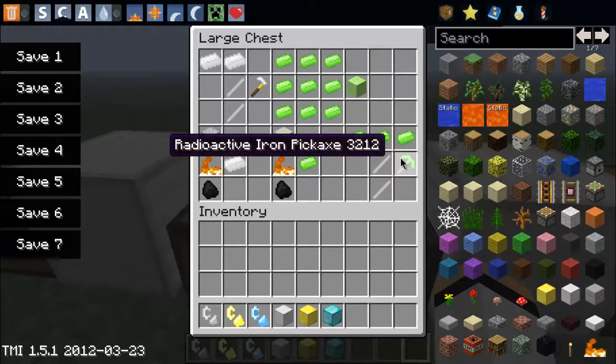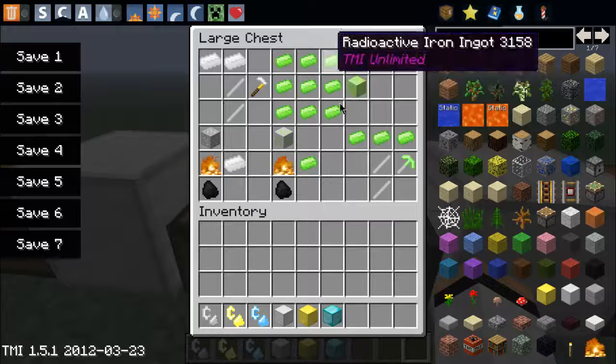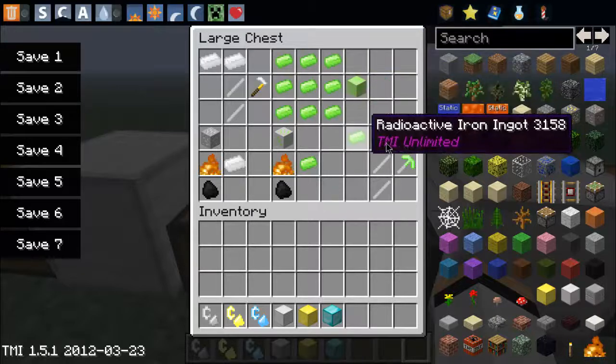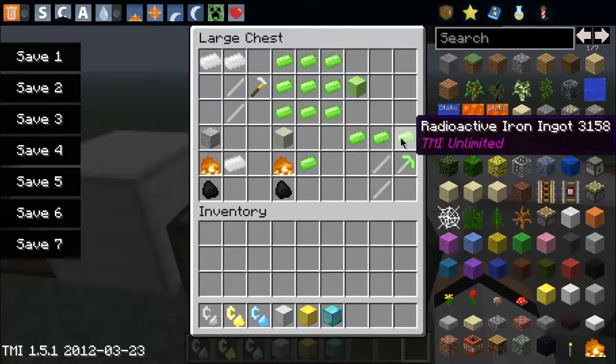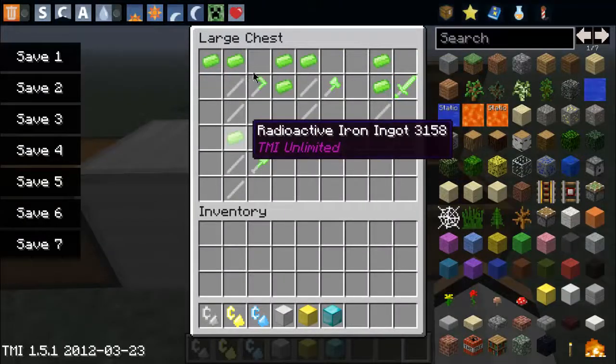I don't even know if radioactive iron is stronger or not, but it gives you radioactive iron blocks and stuff — 9 of them make a block — and it's the same tools again but made with radioactive iron ingots.